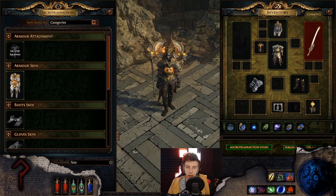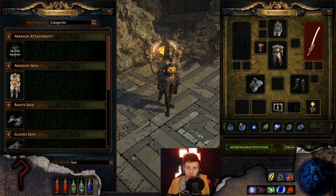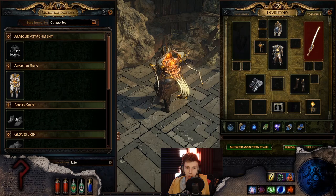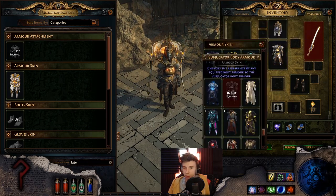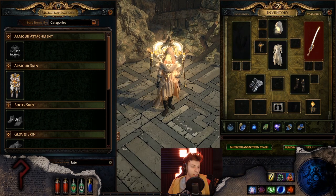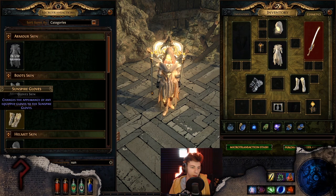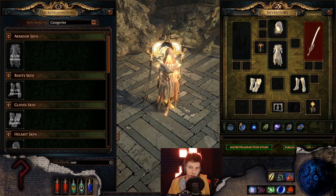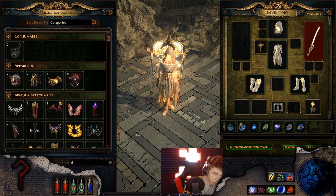Subjugator is not bad actually — you could use the Sphinx helm here for a little bit more of a regal appearance and start to get into a really interesting vibe. Probably better back attachments to use here though. Sunspire — I like Sunspire on this. I feel like this is one of Sunspire's first really good combos. It just brightens it up and really makes it look good.